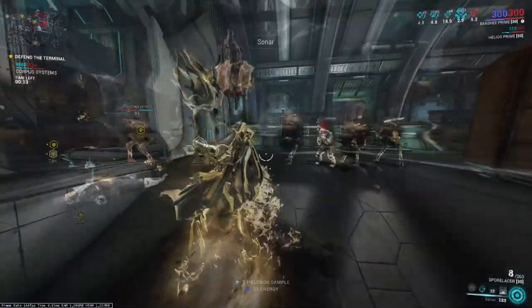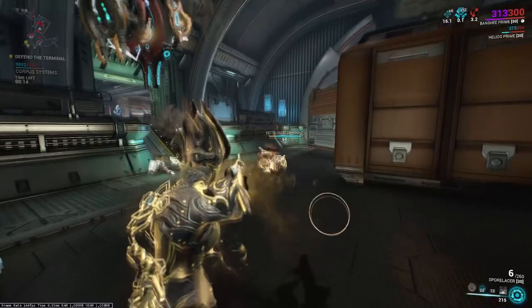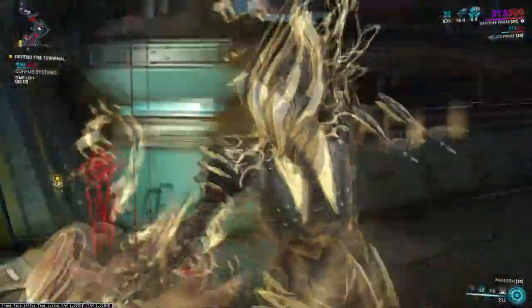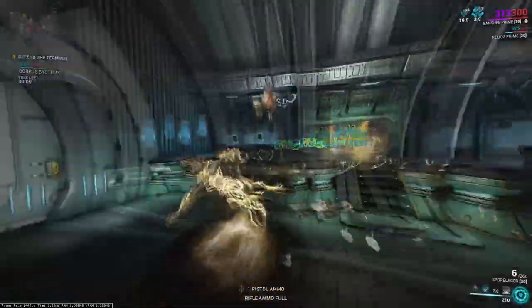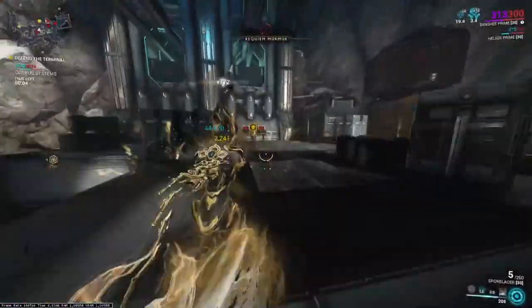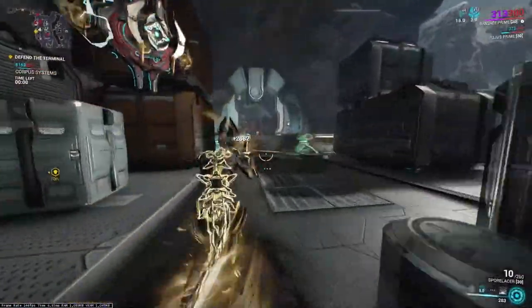Speaking of strength, Banshee's Sonar ability will also be scaling alongside, providing a huge damage boost within your build. Any Thrax, Hounds, Liches, or even Sisters that step in our way — we simply apply up to a few casts of Sonar and then pair this with a critical weapon build of your choice to blast enemies away with devastating damage.